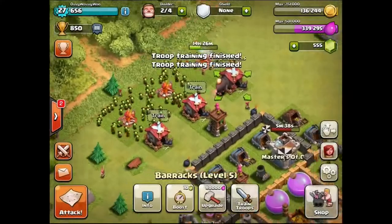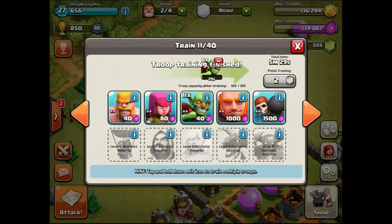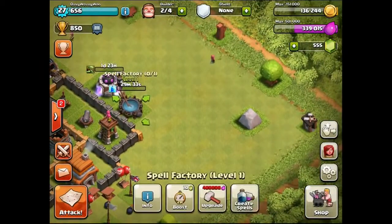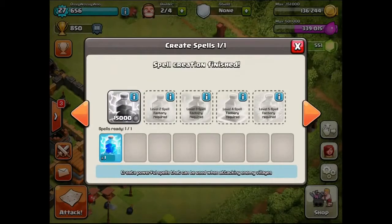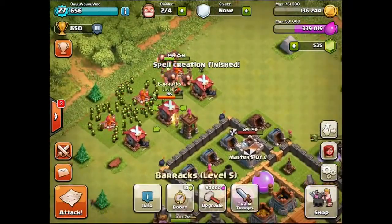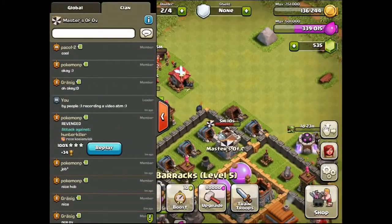Troops, if we are all ready, let's go and battle. We need to get this spell. What spell even is this? A lightning spell — cast a spell at the enemy village to damage buildings and units inside a small area. I'm going to finish that now. I know I probably shouldn't have rushed it, but let's see what it comes up with anyway. Troops train in three minutes — we'll skip them in the middle.